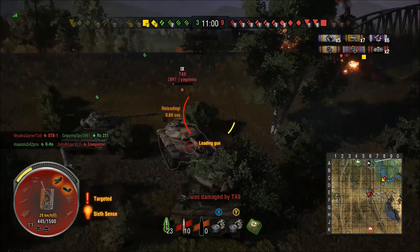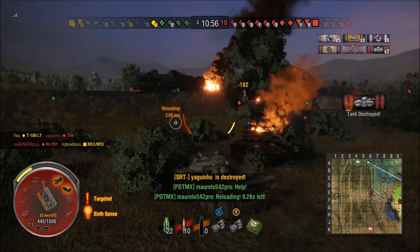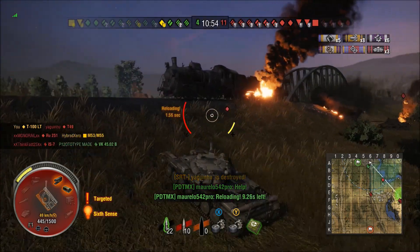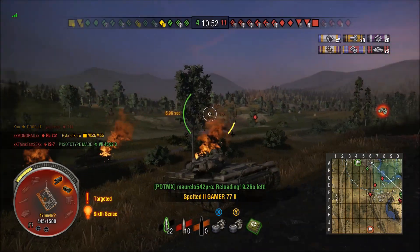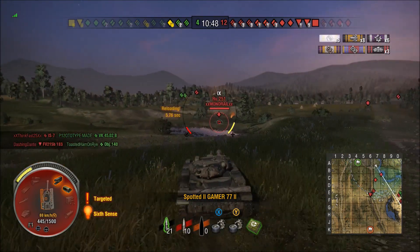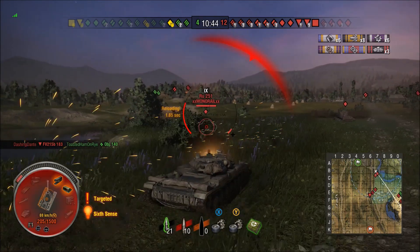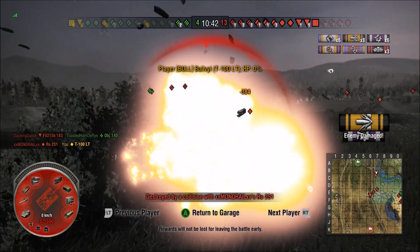Keep in mind the T-100 does not have a blistering rate of fire — it's about 6.5 seconds when you get it where you need to be. You're not really going to be DPMing anyone like the Soviet mediums do with their insane fire rate.